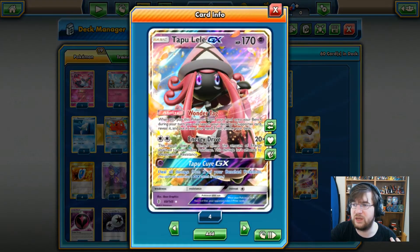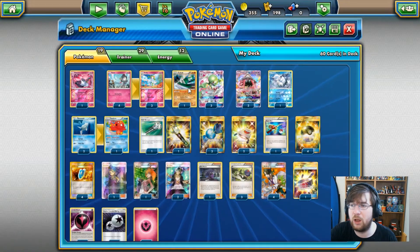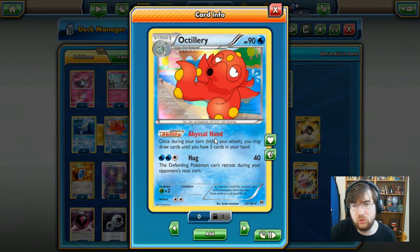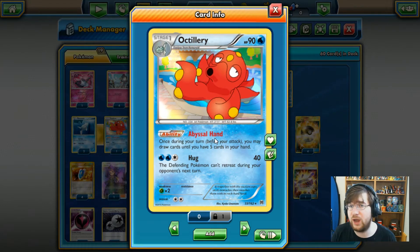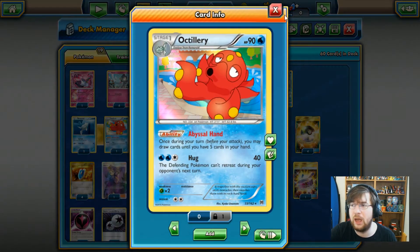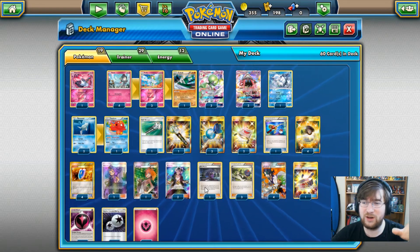Tapu Lele GX is pretty common in every deck now. We're also running Octillery, which works very well with Gallade. With Premonition you look at the top five cards, reorganize them, then Octillery's Abyssal Hand helps you draw those cards. You can go deep into the deck with Premonition, figure out what you want to do next, and then draw exactly what you want. The problem is he only has one copy of Octillery — in the matches I watched, it was prized, making it very difficult to get out.